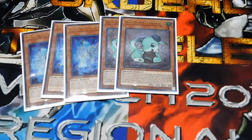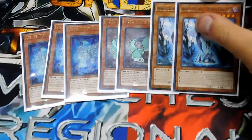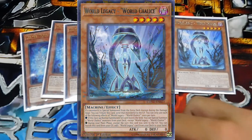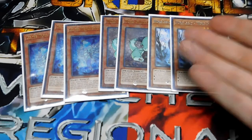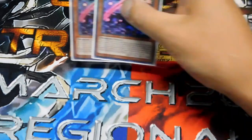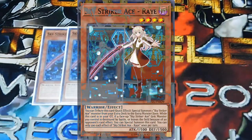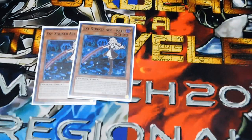Two Guard Dragon, because if it's in the graveyard you can banish it to special summon a normal monster from your graveyard to a zone that a link monster points to, so it slowly builds it up over time. Two World Legacy World Chalice, because if it's destroyed it can target up to two World Chalice monsters in your deck and special summon them. Two Sky Striker Ace Raye, because when she's summoned you can use her effect to special summon a Sky Striker link monster.